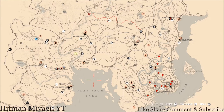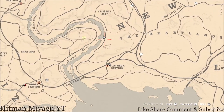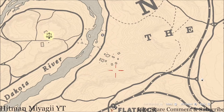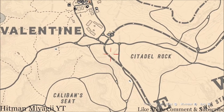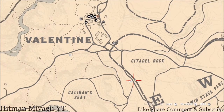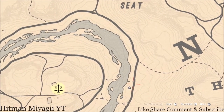First things first, let's get Madame Nazar's location. If you've been looking at the map or playing the game today, she's right by the end of New Hanover, right here in the Heartlands right along the Dakota River, by this old burnt town. She will be here until 2 a.m. Eastern Standard Time, New York time zone. How I personally get to her is I fast travel to Valentine, take the train tracks down this direction, take this path down and continue to the Dakota River.